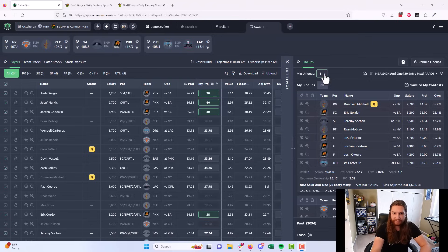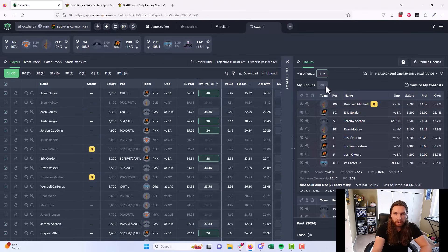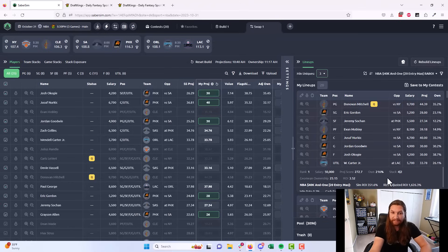The next step is to diversify again. As the slate goes along you may find you're able to get fewer min uniques — that's because your pool is getting smaller and tighter with more locked players. Let's test: at 6 min uniques we can't get our 20 lineups, and at 5 we can't either. Four is now the maximum. So applying the one-less-than-max rule, I'll set min uniques to 3. We're a little less diversified, but we're getting good Suns exposure and still playing from the most profitable lineups in our pool. We've now swapped, taken advantage of the news, sorted, and re-diversified.